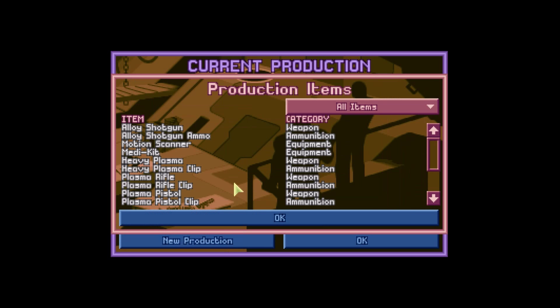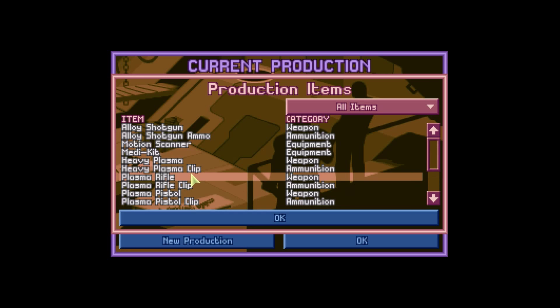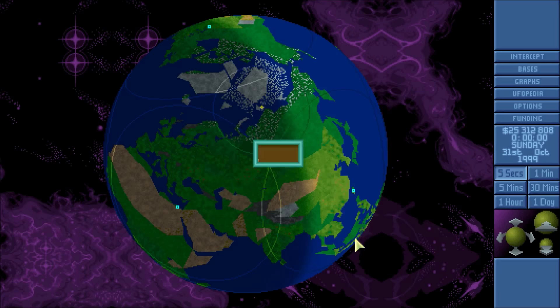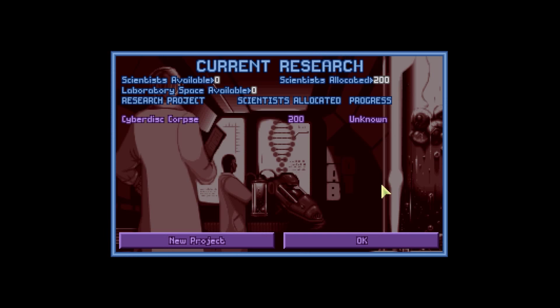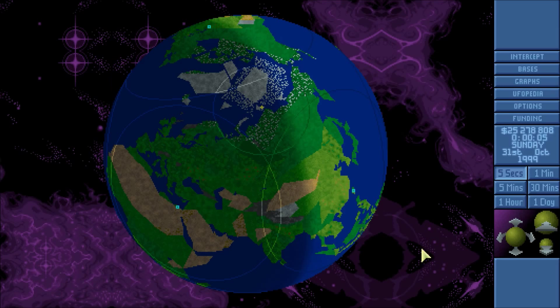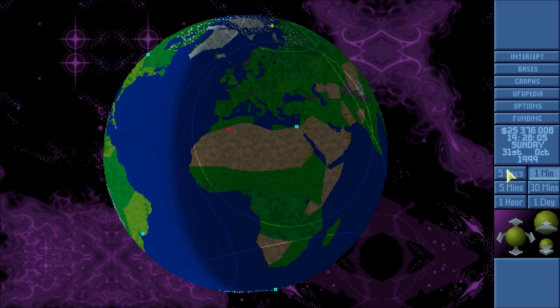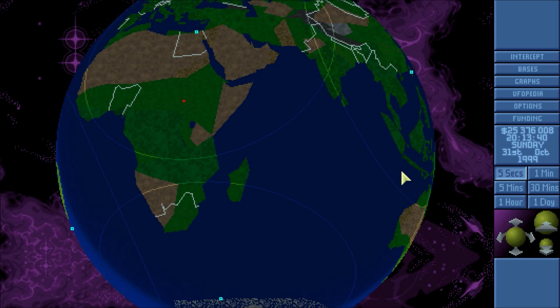Let's start making motion scanners to sell instead of medkits — I'm pretty sure motion scanners sell for more. There's a UFO — not very large. We can't shoot him anyway, but we can take him once he lands, if he lands. He could be looking for our base or he could be a terror ship, though terror ships are usually large. Just keep an eye on him. I do want to tail him though.